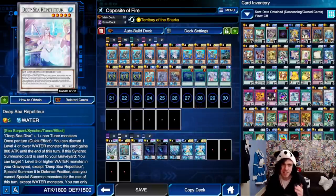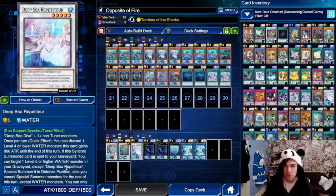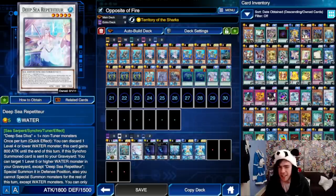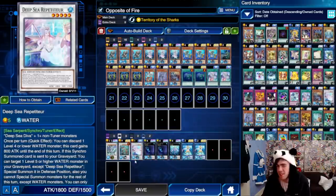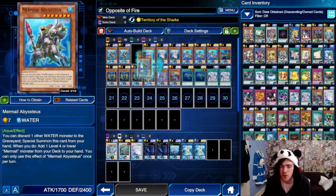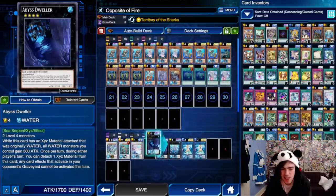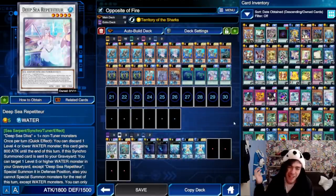The final new addition is Deep Sea Repertoire. You don't have to run it at all — I literally never used it. It gains 800 attack by discarding a card, and when sent to the graveyard it can bring back a level 5 or higher Water Monster from your graveyard, which is useful since there are a lot of those in the deck. But it just didn't really come up. If you want to cut it for an extra Abyss Dweller, another Water link monster, or Starfish or whatever it's called, feel free to do that.